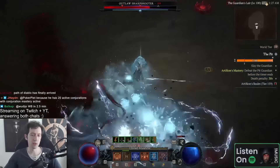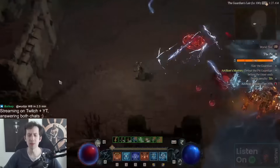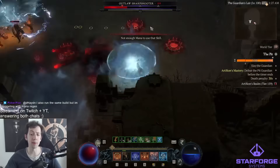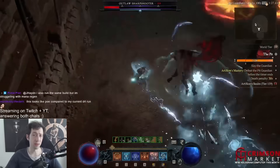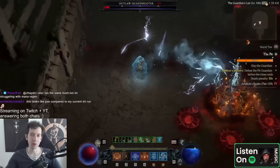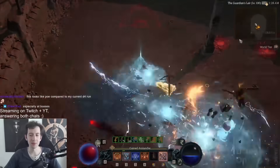It's a nice combo between conjurations and frozen orb. Blizzard has buffed the conjuration mastery passive, which allows you to stack a lot of extra damage but also lots of mana regeneration. You see the mana going up extremely fast — this is also thanks to conjuration mastery. The more conjurations you have out, with those 15 stacks or 14 stacks, the more it scales up and the more you can spam everything, which makes this build really powerful.